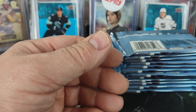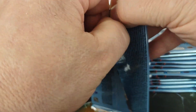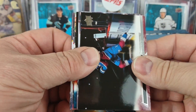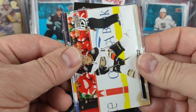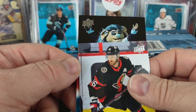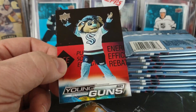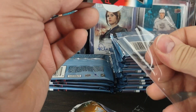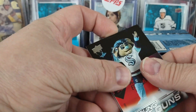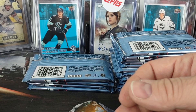Everything else should just be base. Yanni Gourde — Tampa Bay wishes he would have stayed. Another Young Gun, and there he is — and of course he's the last one in the set.